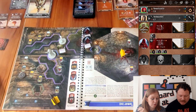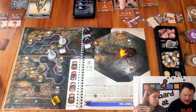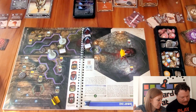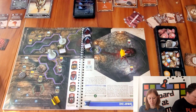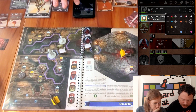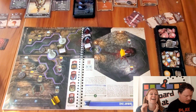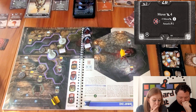Sarah uses Black Boon again — healing five but poisoning herself, and creating darkness. She then uses Resigned Frenzy — move four. She can't use the darkness she just created since you can't create and use an element in the same turn.